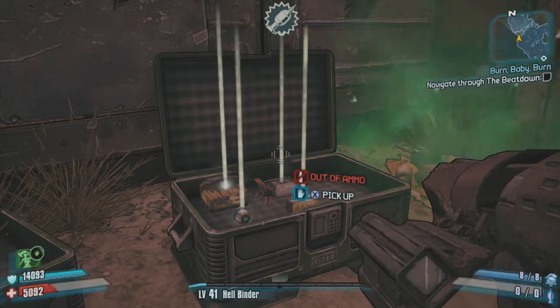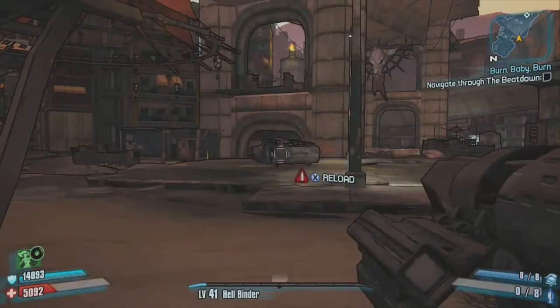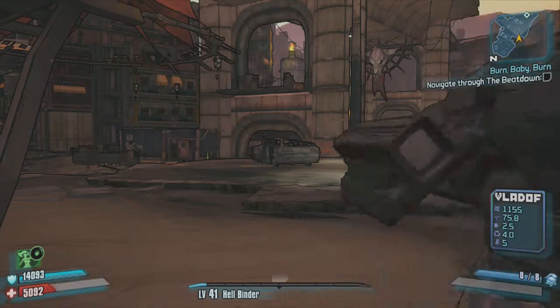You'll put them in your ammo slot but not have it actually reload with them. So you'll be at the screen you need for the Infinite Ammo glitch.